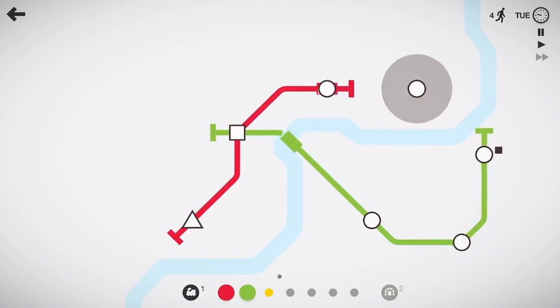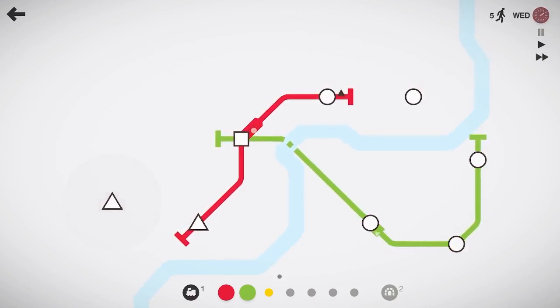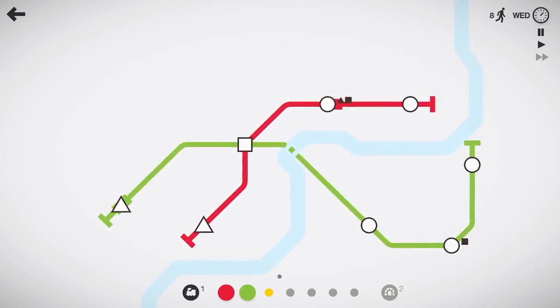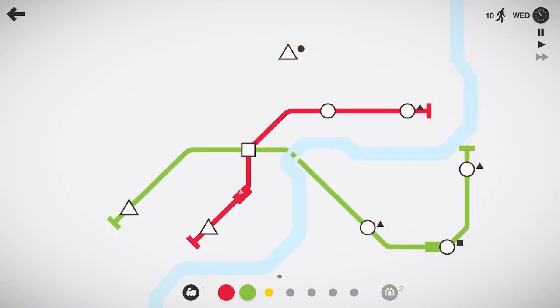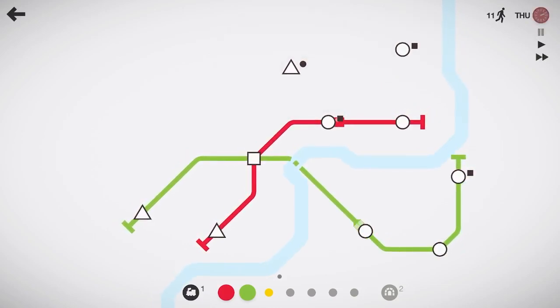Luckily we're not in hardcore mode, so we don't have to worry — we can move our lines as we choose or see fit. Let's have the green line run over there and pick that triangle up, and then the red line can pick that circle up. We've already got about seven people moved so far here in Shanghai, can't complain too much.